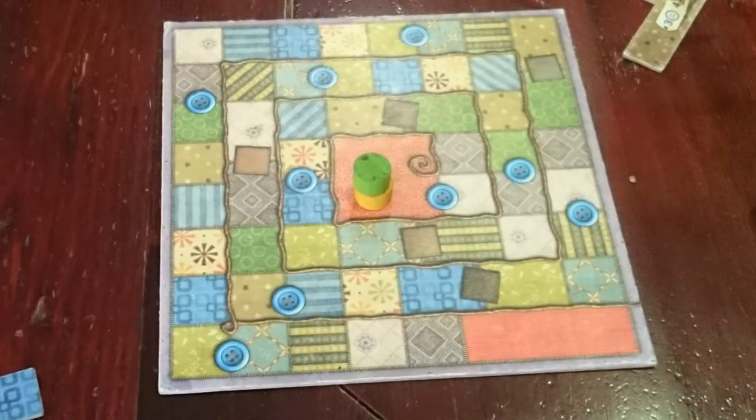The way the turn order works is it's not a back and forth. The way this works is it's whoever is further back on the track will go. So if you take a tile that costs you a lot of time, you will move a long way along this track, and then the next person can take lots of tiles that take little amounts of time to catch back up, so they can have go after go after go.